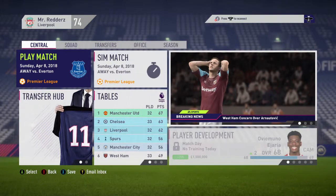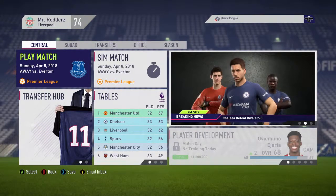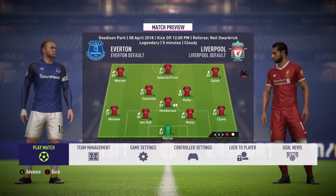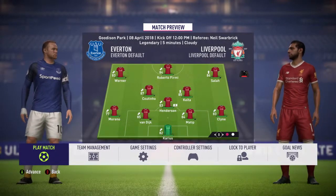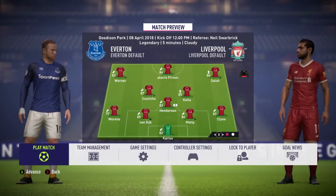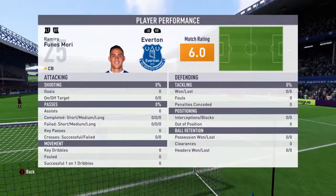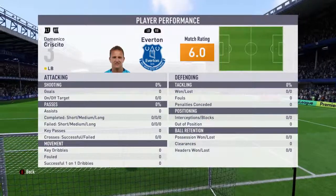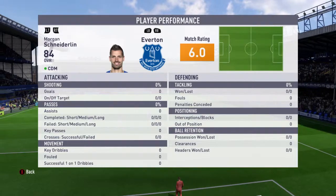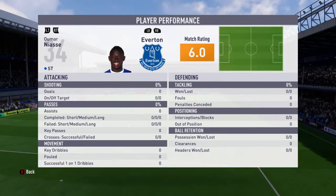Now for the final game of this episode — the Merseyside derby. There are only six games of the league left and we're five points behind Manchester United. Let's beat Everton and get as close as we can. Our strongest line-up: Werner, Firmino and Salah up front, Keita, Coutinho and Hendo in midfield — Keita's gone up to an 85 rating. Back four of Kline, Matip, Van Dijk and Moreno, with Karius in goal. Everton: Pickford in net, three centre-backs, Idrissa Gueye and Schneider both 84-rated in defensive midfield, Sigurdsson and Rooney at CAM, and Umar Nias up front.